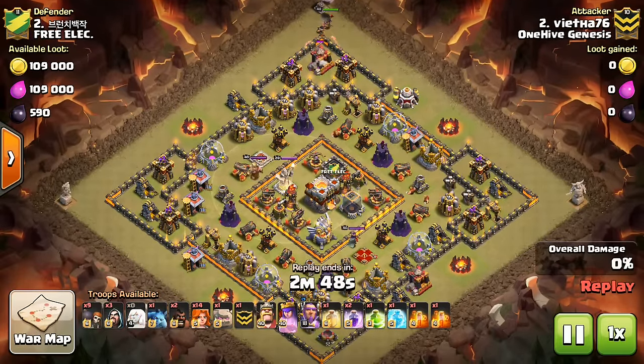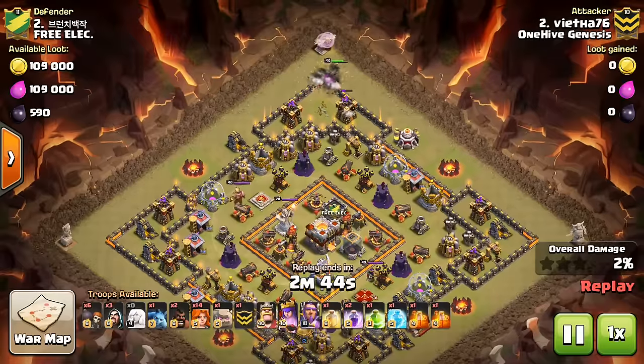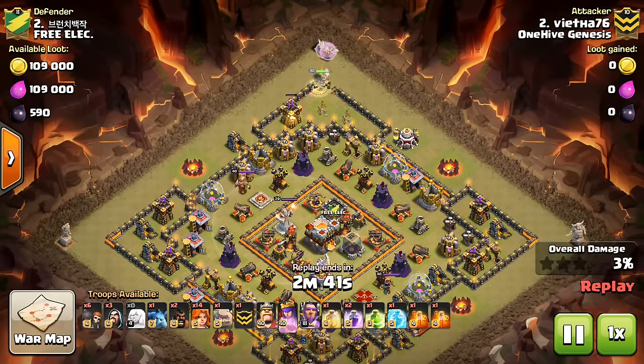But anyway, let's take a look at a few attacks. We have some baby dragons to show — it's going to be a fun recap. I'm going to focus mainly on these higher level attacks because the Town Hall 9 bases just weren't that great, so we'll only take a look at one of those.